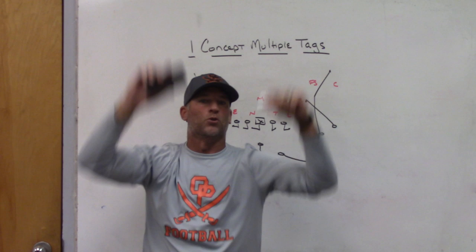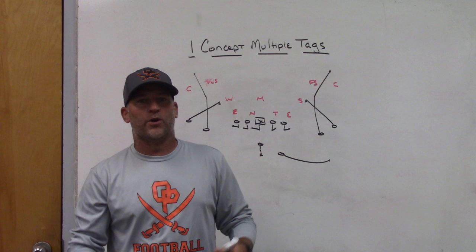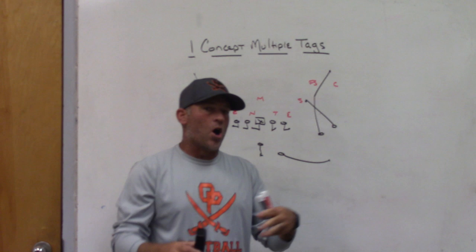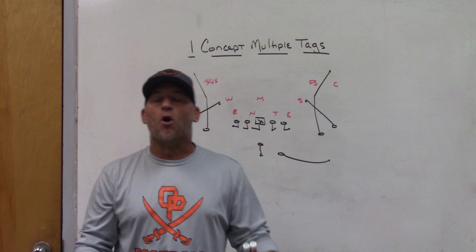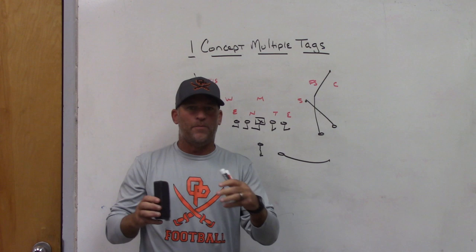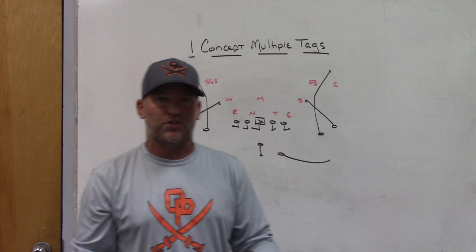As a play caller, do I really need five or six different drop-back theories if I'm only going to call nine or ten drop-back passes? Do our kids really understand all those theories? Does our quarterback understand all of them? Do wide receivers understand the differences in routes, depths, and landmarks? Or should we stick with one base concept that we put multiple tags to — where kids learn it as one concept, one receiver gets a tag, and the quarterback learns how that tag changes the progression against a certain coverage?